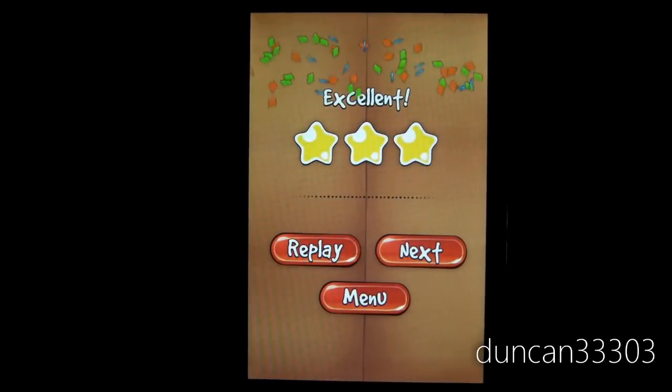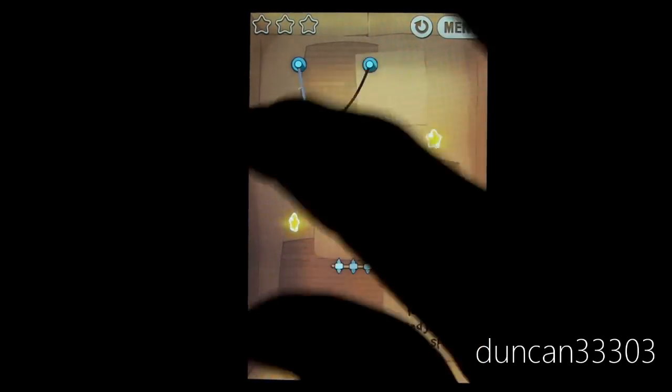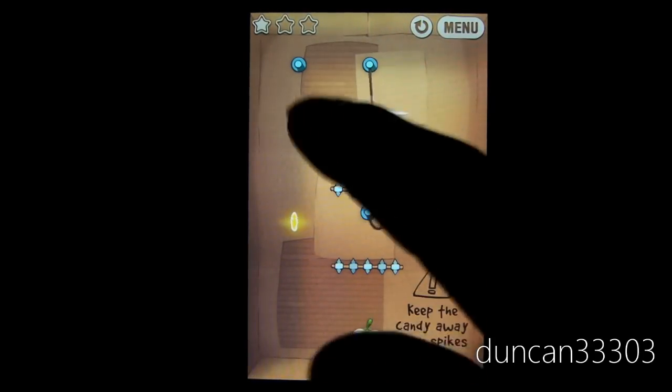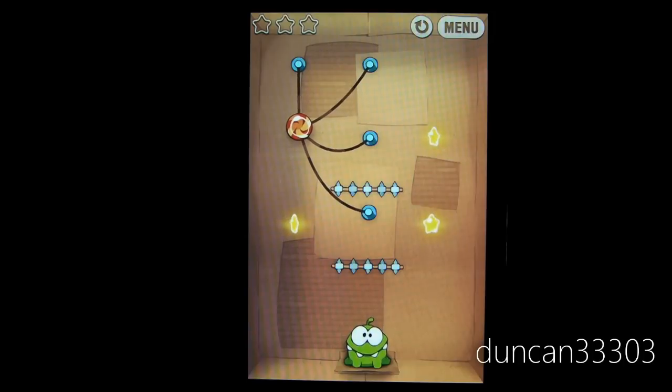There are a lot of different elements — there are little things that blow, you can push it, and you don't want to get near the spikes. So that's pretty much it for Cut the Rope. It's a very simple app. It's only a dollar in the App Store so this is definitely something that everybody should pick up. It might not be the most difficult game in the world but there are so many levels that will definitely keep you entertained for quite a while.